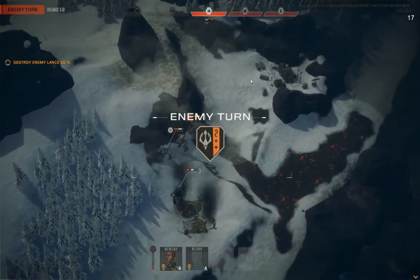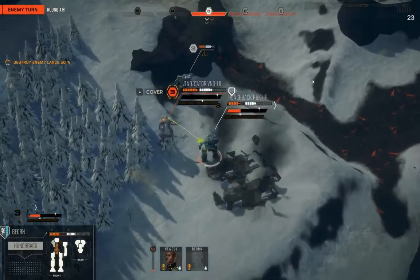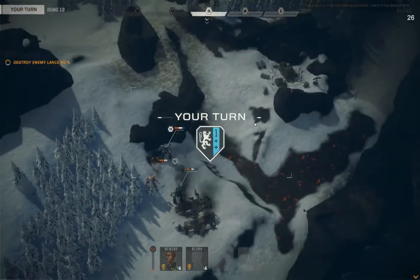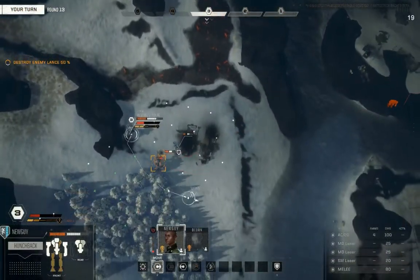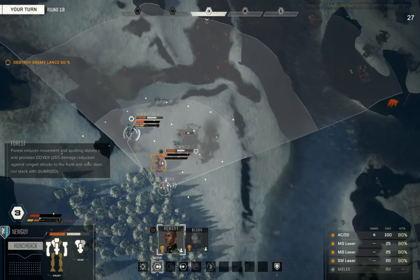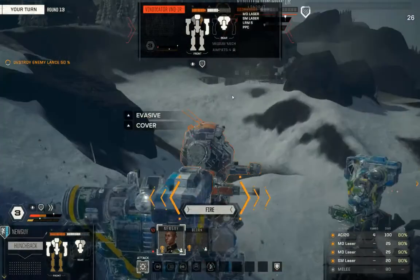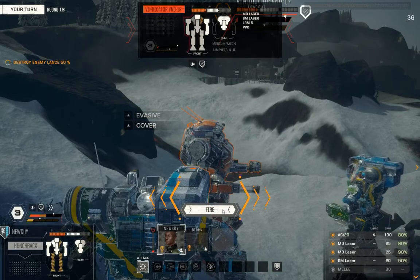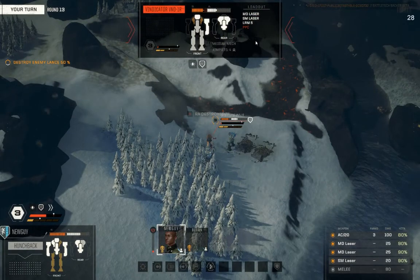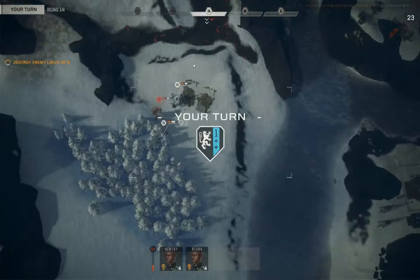Bjorn taking some fortunate misses from the PPC, the lasers coming through. Now new guy's got an opportunity to clean up — checking sides on this Vindicator. If we can take away that PPC, that would be a great place to be. Gets back into the right arc of the Vindicator, creeping in, turning around, lighting him up like a Christmas tree. Takes away the PPC, bites into the right torso. Still a decent amount of weapons on that Vindicator and it can always throw a punch, so we need to be wary.